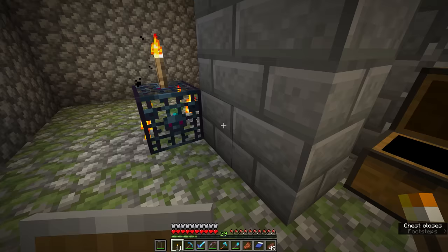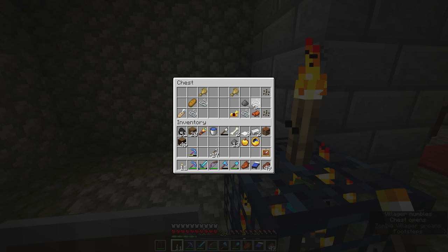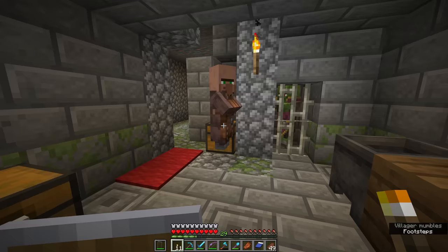So we'll have golden apples and music discs and that kind of stuff in here. This one has a couple of iron ingots, some string, a name tag — all of that usual kind of stuff.